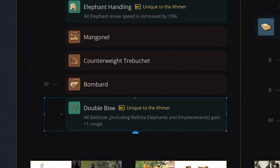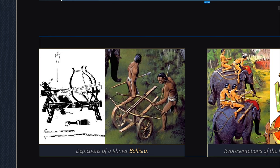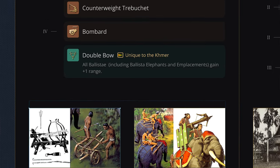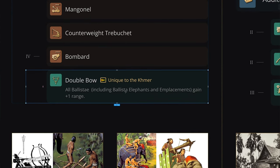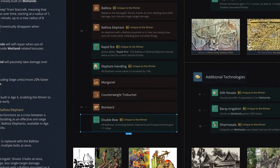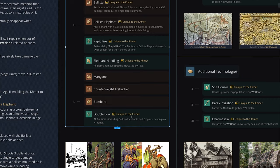The Double Bow is an interesting technology based on evidence of the Khmer double crossbow being used in some illustrations — there's some speculation on whether or not it's based on an original Chinese design. There were depictions on Khmer temples of this kind of double crossbow. It gives Ballistas — including elephants and emplacements — plus one range, giving them even more advantage in late-game siege fights, making them much better for kiting and getting the first hit. The siege area for this faction is definitely the main powerhouse.